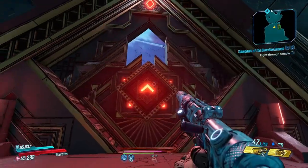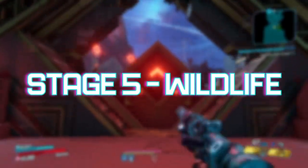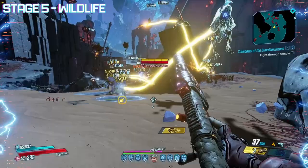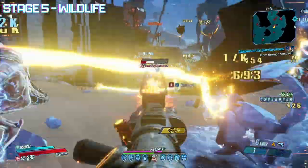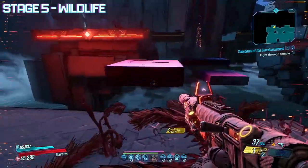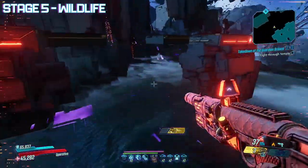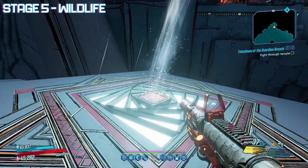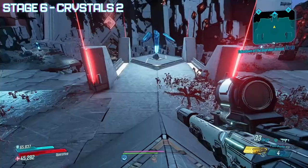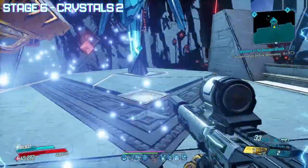Anathema himself is a large darkling with two very strong armor bars and a final squishier shield bar. We'll talk more on Anathema in the bosses section. After Anathema, you will get a checkpoint and move on to Stage 5, Wildlife. Very similar to Entry, Wildlife is a large open section with all the various types of necrobugs. Once again, to progress, you will have to defeat all of them before some platforms at the far end will show up, allowing you to safely jump across. A few jump pads later and you will arrive at Stage 6, Crystals 2. Similar to Crystals 1, you will press a button to activate all three crystals at the same time. This time though, a jump pad separates each section.